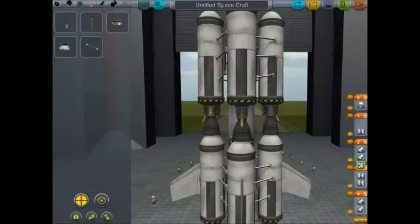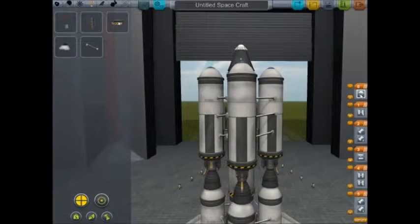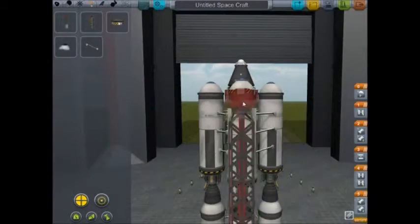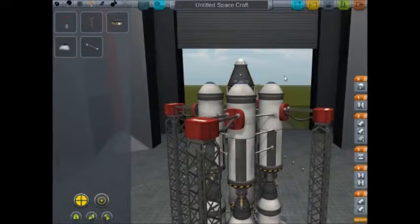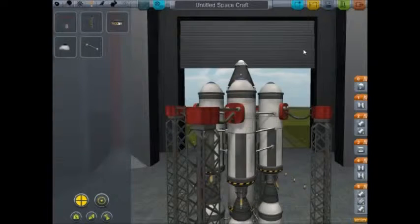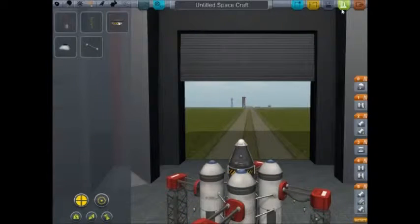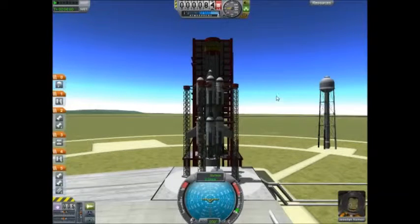Those engines will fire, those will come off, this will start. I gotta put the structural things on there - that does not look stable at all, they're completely crooked. Always be sure to put the structural parts on the first stage because I made that mistake with the very first rocket I made and it did not go well. Let's go! I'm so excited. I love this game so much, I wish I had the money to buy it but money's kind of tight right now.